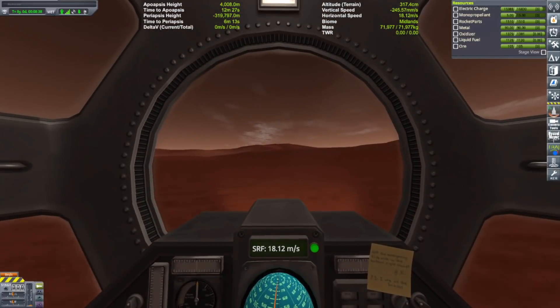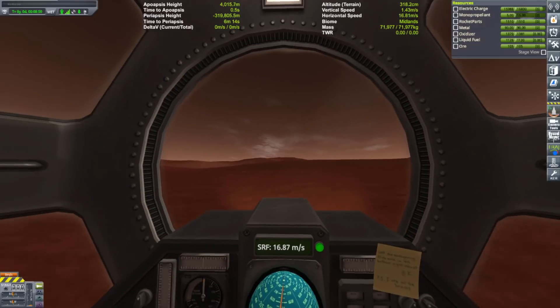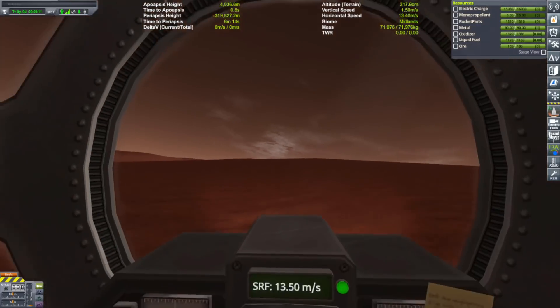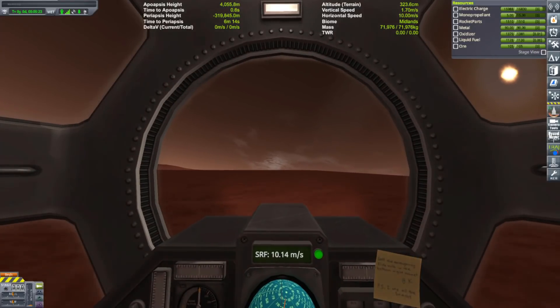But there she is — the colony wagon — off to build a new colony somewhere on the equator. I'll deal with the space station problem later. It'll be pretty cool, actually, once I get the launch colony up and running. Maybe I'll have it with several spaceports attached to it, instead of just the one that the main colony has.